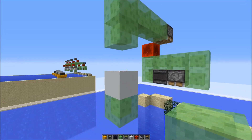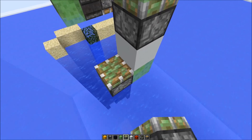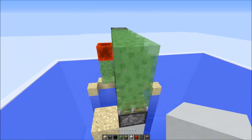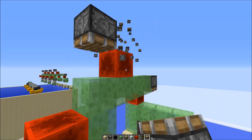Then we need a sticky piston facing upwards here, and another sticky piston here on the side of the slime block. Then grab a sand or gravel block right here. And then we just need to add another redstone block here and there, and another downwards-facing piston.